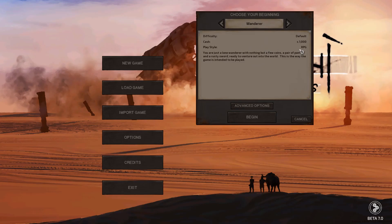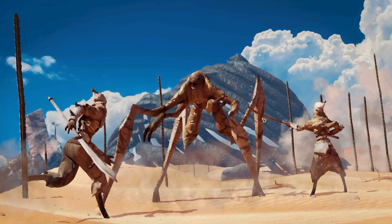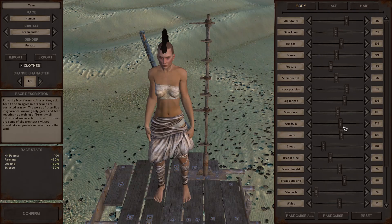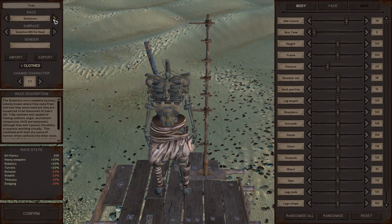I'll go with the basic wanderer playstyle, RPG difficulty, default start with a thousand cats — that's the currency. You're just a lone wanderer with nothing but a few coins, a pair of pants, and a rusty sword, ready to venture out into the world. This is the way the game is intended to be played. When I first started playing, they were adding tons of new creatures and biomes, which was pretty exciting. And here we are at the character creation screen — pretty in-depth and customizable with your body, face, hair.